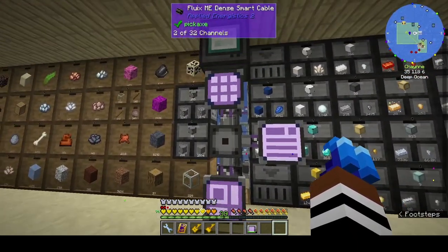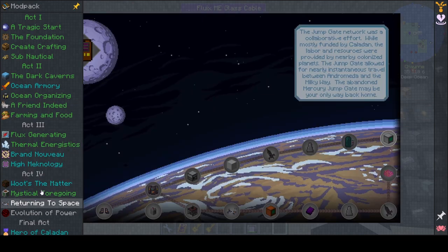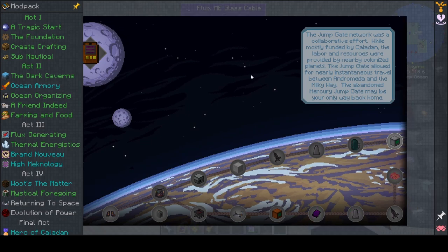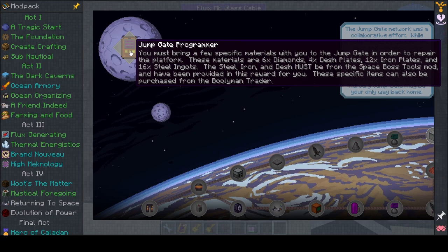Alright, let's start making bits of a rocket. 'Returning to space: the jump gate network was a collaborative effort — while mostly funded by Caladan, labor and resources were provided by nearby colonized planets. The jump gate allowed for nearly instantaneous travel between Andromeda and the Milky Way. The abandoned Mercury jump gate may be your only way back home.' That's this up here.